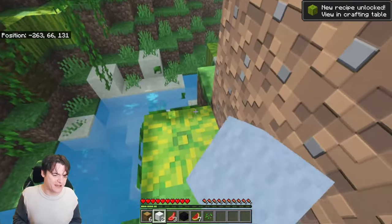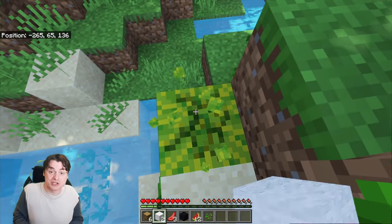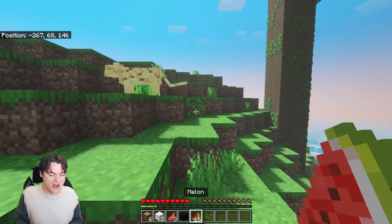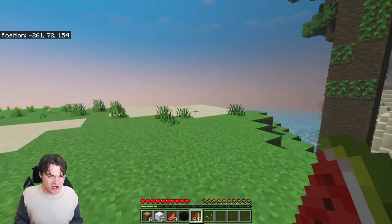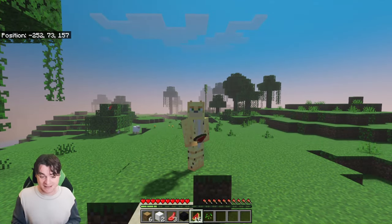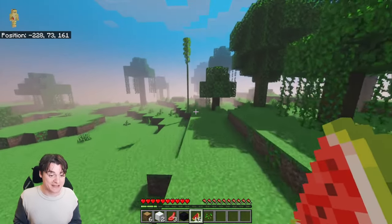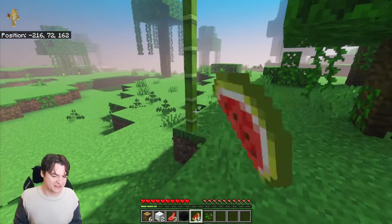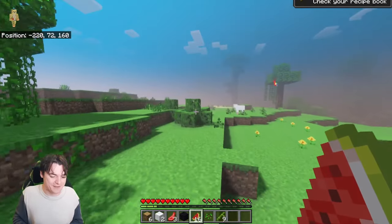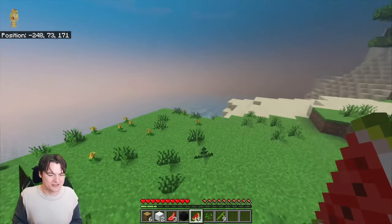Even if they wanted to roll this out to everyone, a part of Minecraft's charm almost is its bad-looking aesthetic. This looks nice and beautiful because it's the same Minecraft we all recognize, but I don't know that it actually improves everything by all too much. Also, we're going to get some bamboo — it's a great source of sticks, which are a great source of fuel.